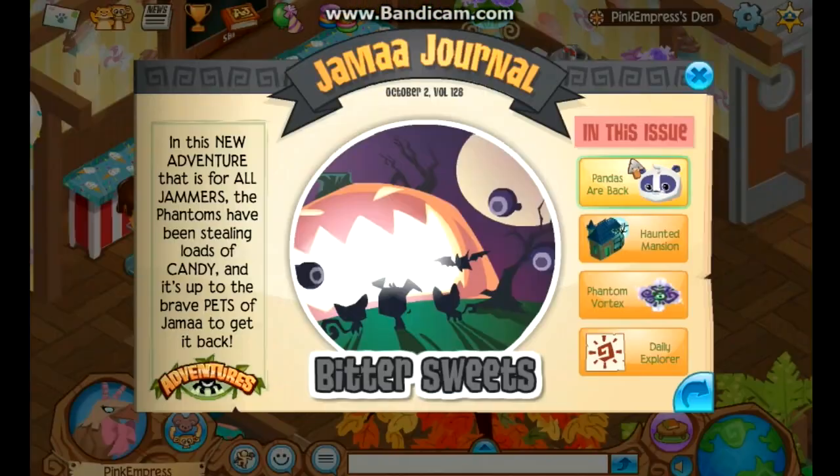Bittersweet is a new adventure available for all Gems. The phantoms have been stealing loads of candy and it's up to the brave pet of Jamaa to get it back. You can play as any pet, and you basically touch phantoms — little mini phantoms — and they explode with candy, which you collect. You can get five chests full of cute candy items. It's really cool; they've done a really good job with this update.